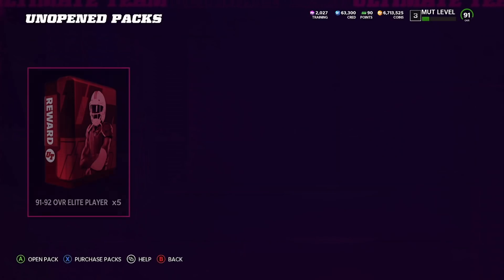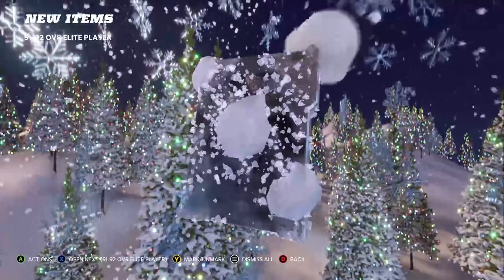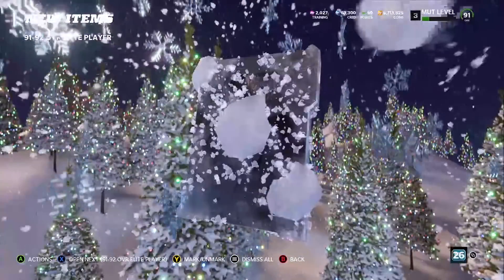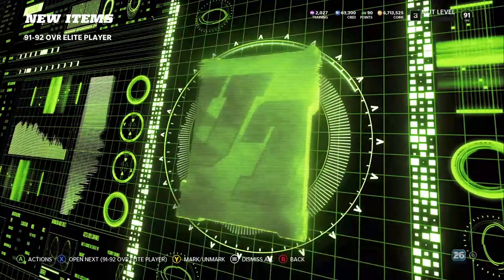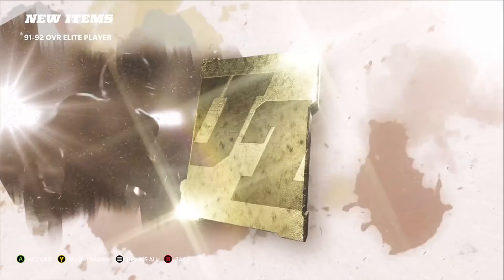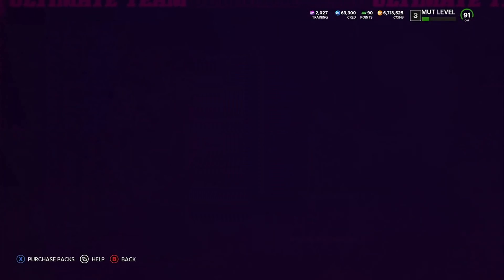That would absolutely make my day if we can get a redux. First one: we get a stocking stuffer — was not expecting that. Next one: another stocking stuffer — two in a row. Next: a legend card, 92 Jonathan Velma — three 92s in a row so far. Next: Team of the Week, Russell Douglas / Rodney Harrison — that's trash, we did not want that one. And then another gold legend here, Reggie Nelson.